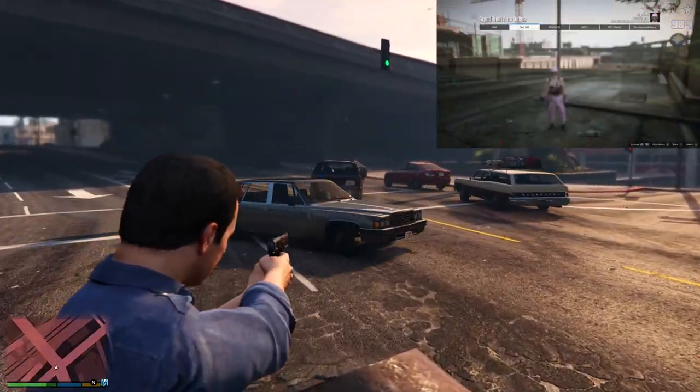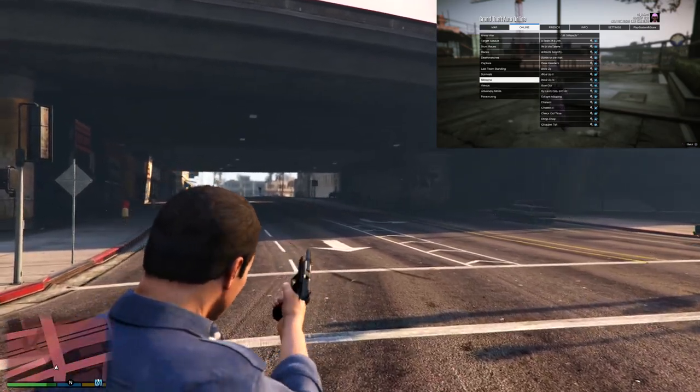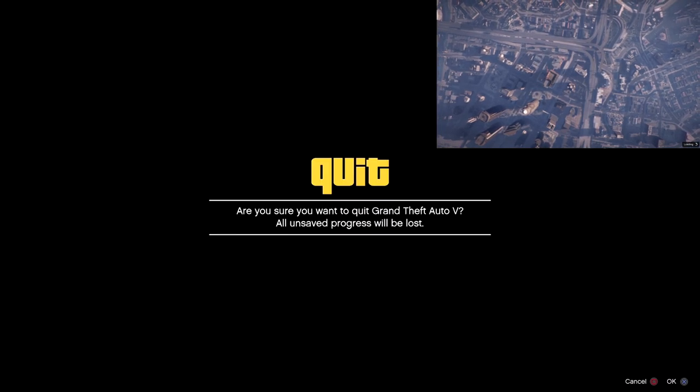What you're going to need for this glitch is one friend, and you want that friend to be in an invite-only job. You can see in the top right that's the friend right there, in an invite-only session going into the lobby screen of Titan of a Job — that's where your friend needs to be.